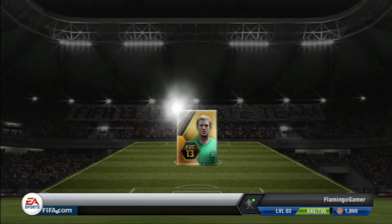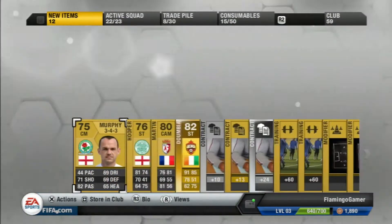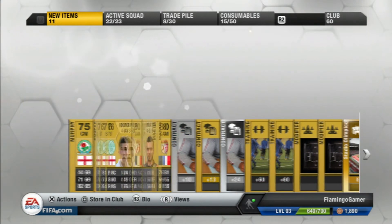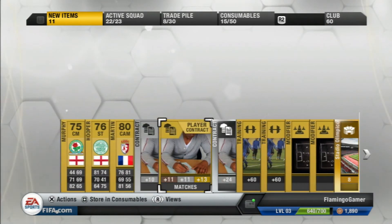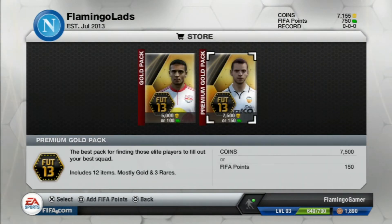I'm going to show you two packs. The first one I got was Dumbia — very impressed with this, actually. Nice to get a fast player from the Russian League. Not really appealed by any other players, but I used the contracts and my consumables and stuff as you do.